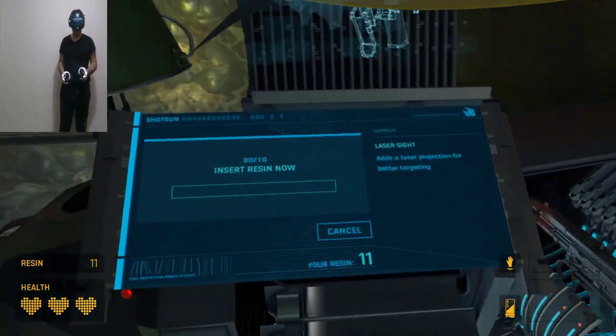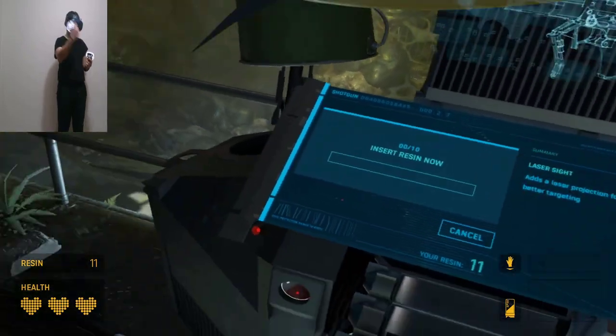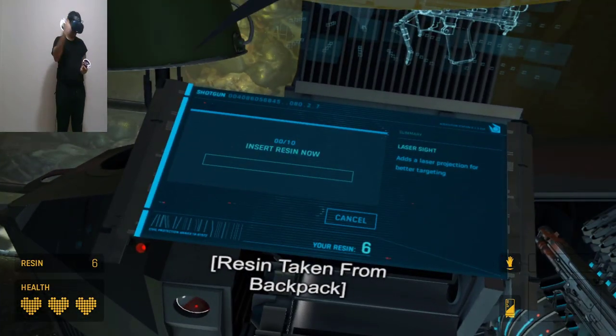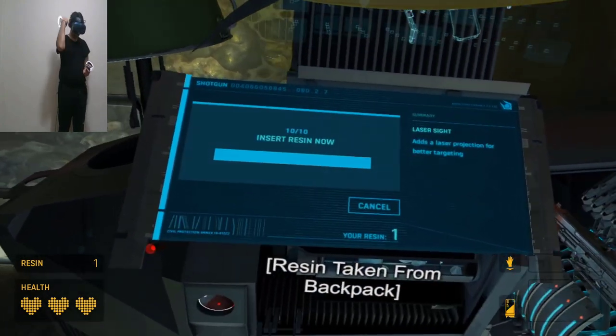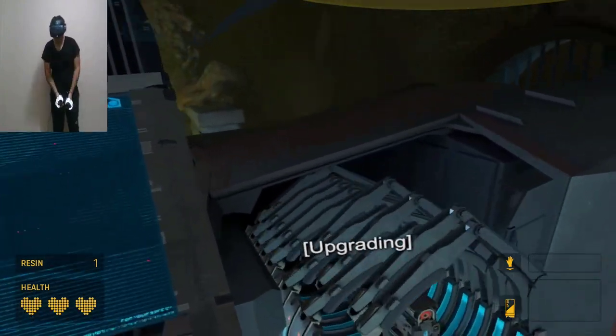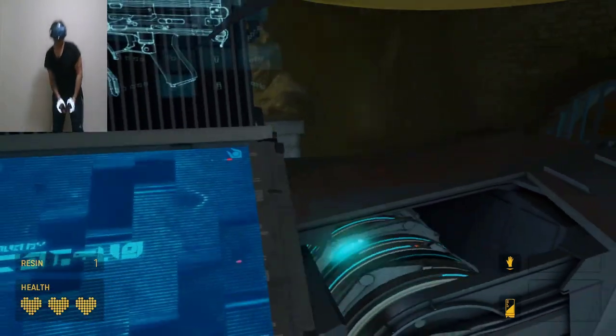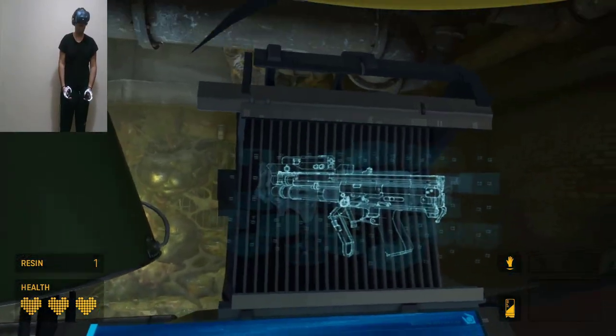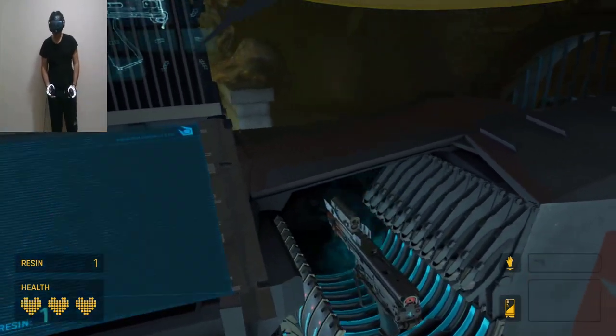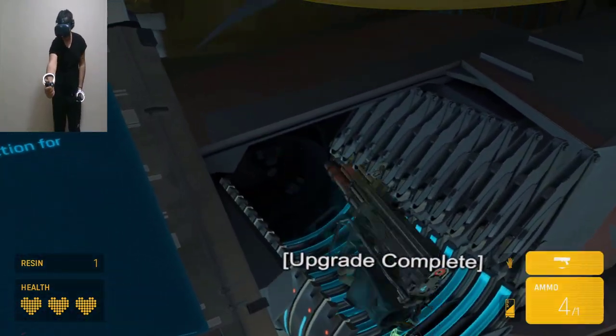Insert some resin over here. Okay, grab from your backpack, then insert. Okay, now let's go — let's upgrade. No, we cannot see. Oh, it's ready — upgrade complete!